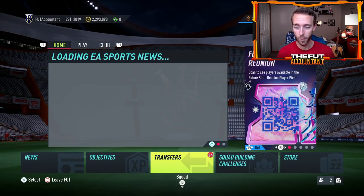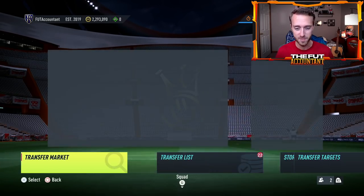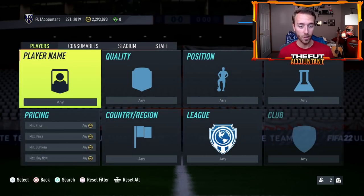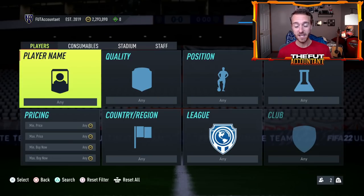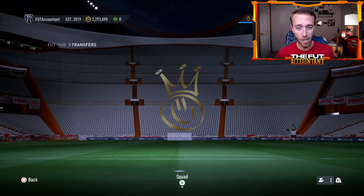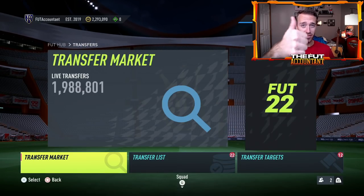Today's also a big day for a potential player of the month SBC for Ben Yedder, but it's probably not going to be cheap because fodder right now in this game is very, very high in price. We're going to talk about all of that today in the video. If you're hyped for icon swaps and Road to the Final, hit a thumbs up and subscribe if you're new.